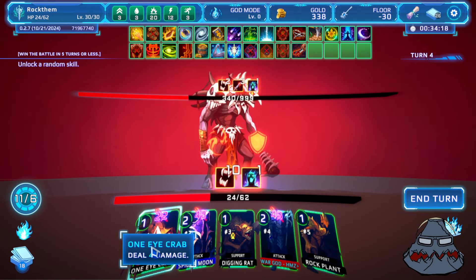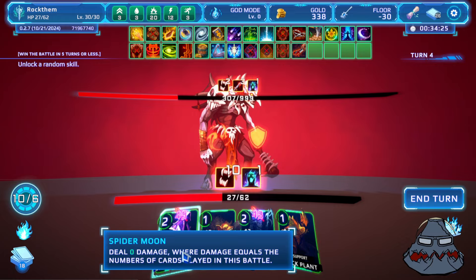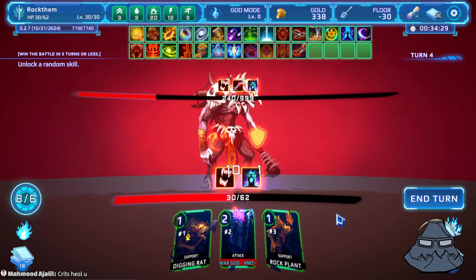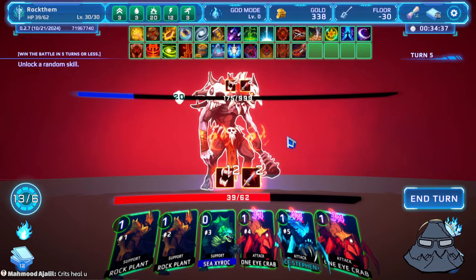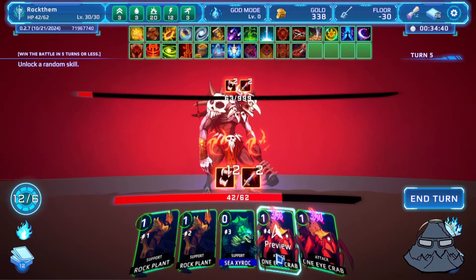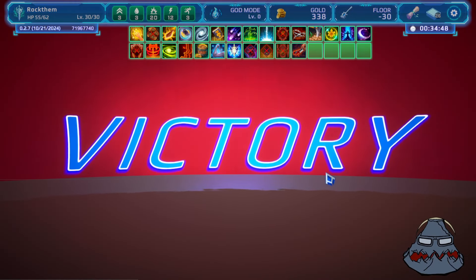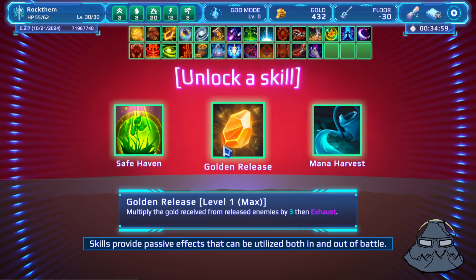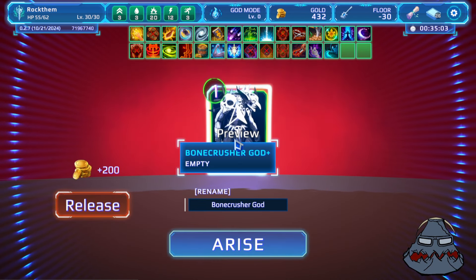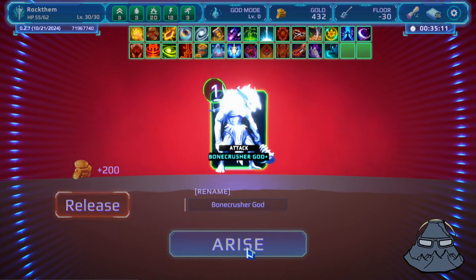Every time we attack we just need to attack with low-cost cards — it will heal three health. We still need to kill them. I'll take six heals. I think we win. If I kill him before turn five I get a random skill, so let's do it on turn five. We got the skill we didn't want — Mana Harvest, boulder release, or save him — I'll take Mana Harvest. Bone Crusher God is just nothing. Let's take him — sure, we'll take him.